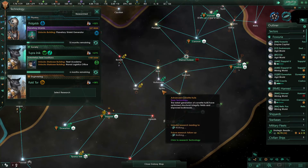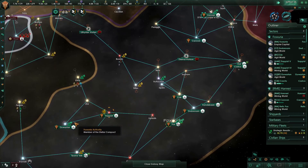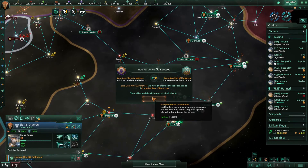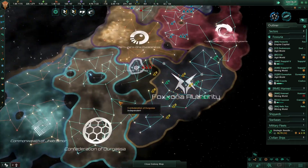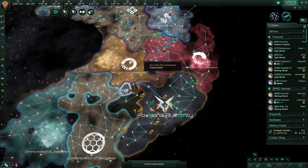I might have to this time — we'll see. Independence guaranteed 001 is now guaranteeing the independence of the Confederation of Dergasa. Oh, that's funny. So the Confederation of Dergasa, who I would like to run over here and just take all their stuff, now has their independence guaranteed by them. Well, guess what? We have neighbors; we have friends.